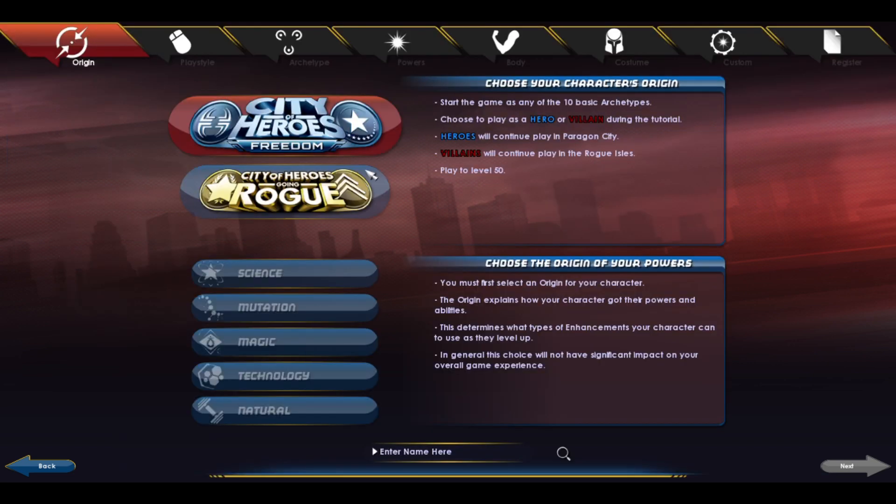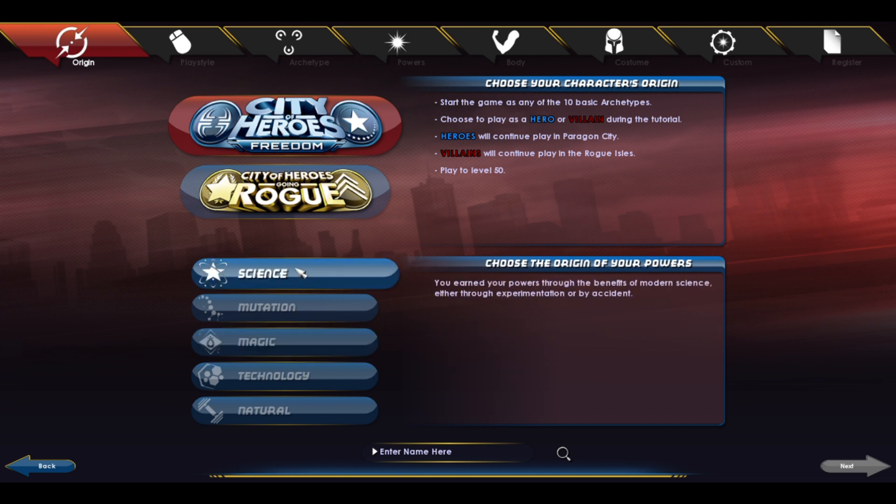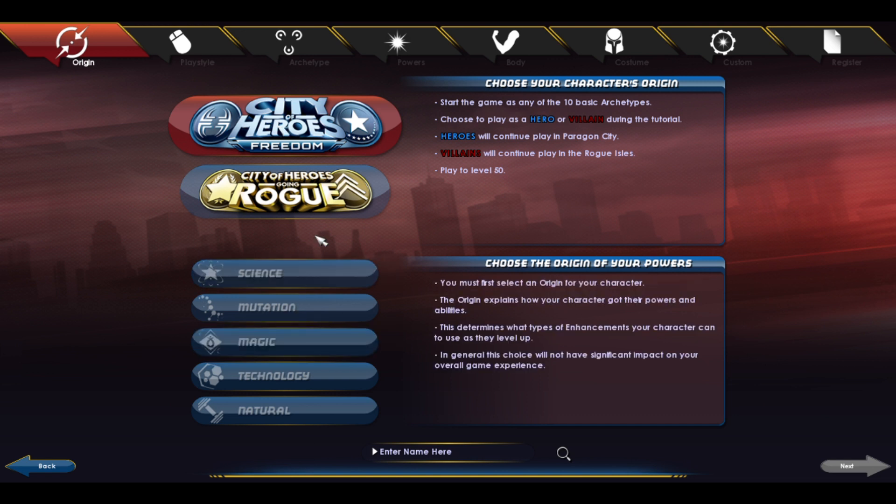I'm just so excited, I have not created a character in so long. We're gonna go with the typical City of Heroes freedom option. If I was gonna be playing as a rogue, that's more of an in-between — you don't really know if you want to be a hero or a villain, that gray area. But I know what I'm gonna be: I'm gonna be a City of Heroes hero.